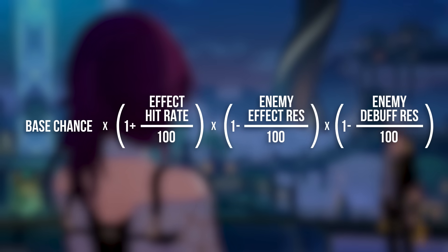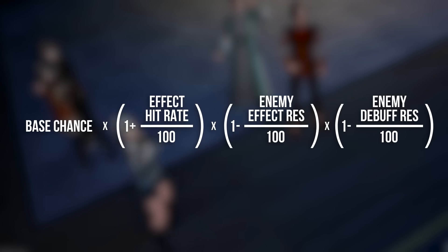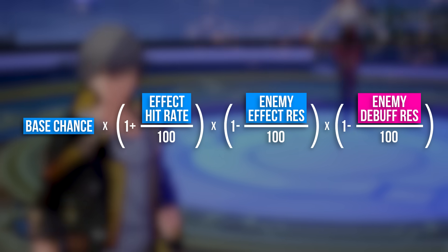What does effect hit rate do and how much do we need? This is the formula for working out what chance your abilities and effects have to trigger. In blue, there are four parts of the formula — but one of them, the enemy's debuff resistance, we can dismiss, so it's pretty much three parts.